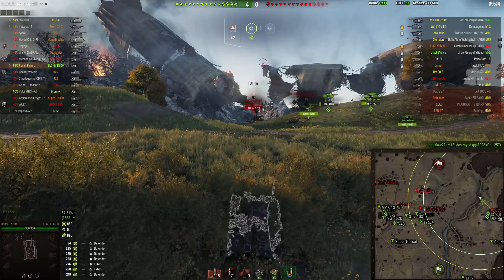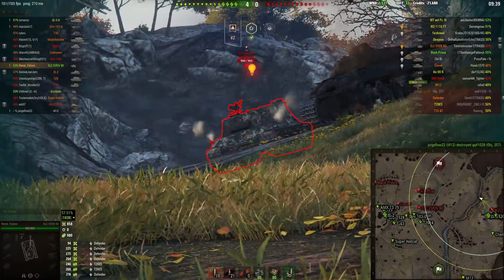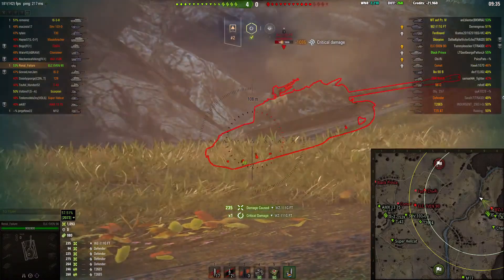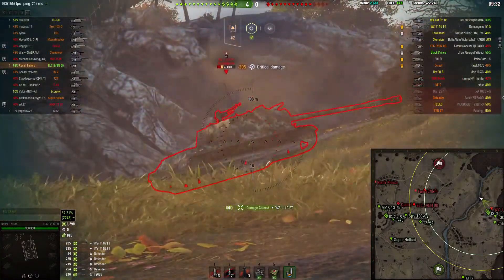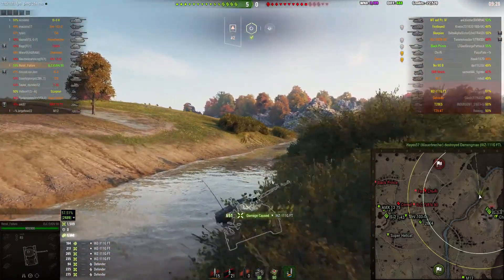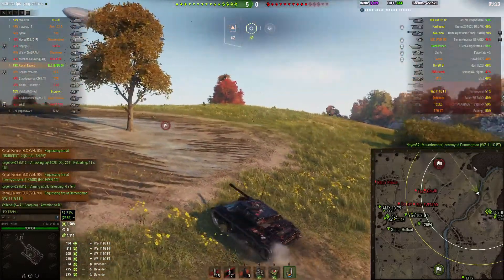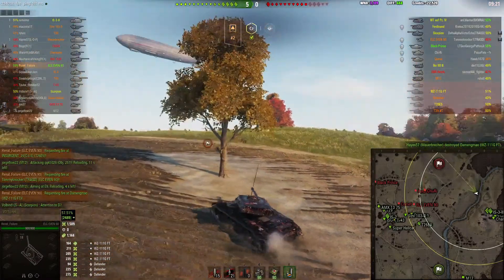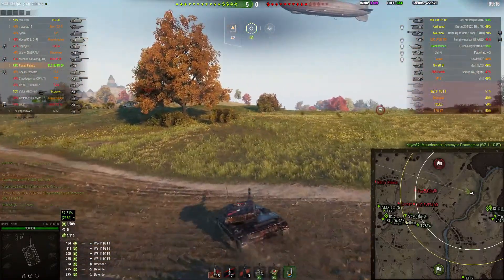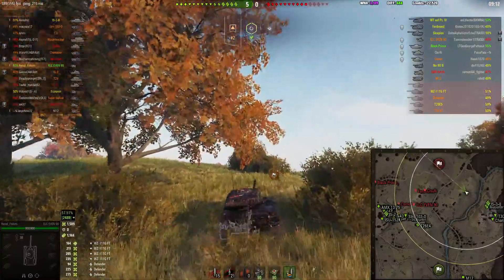I'm not poking on the WZ yet — I'm reloading anyway and he was facing me so I can't go through his frontal armor. I put a shot into his tracks and check again, then put my last shot into him since I've got him locked down. Now I'm fairly confident there are no tank destroyers in his camp, so I'm going to find a bush on this hill and peek through to see what I can find.